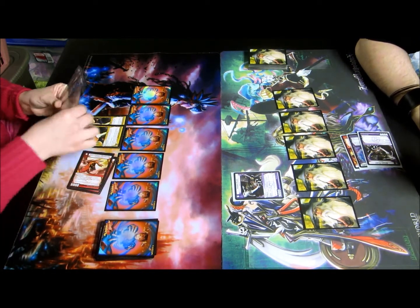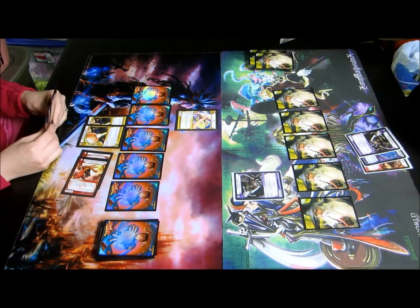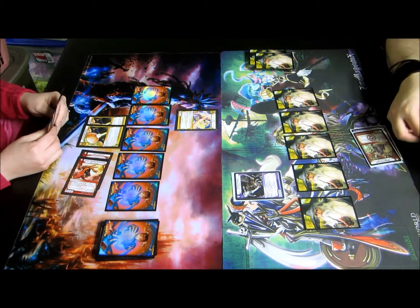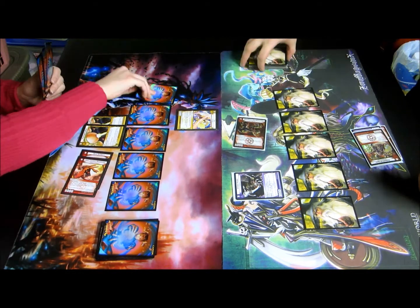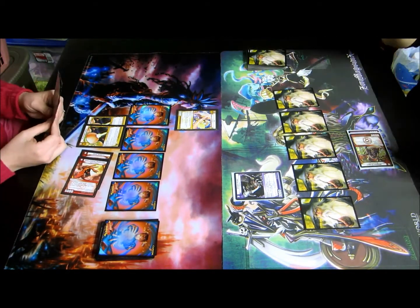I'm going to tap two for a Lux. Go ahead. Draw for turn. I'm going to put Bullgash Dragon in mana and play Yellowflame the Assaulter. Yellowflame comes in and breaks that shield. He bounces back to hand and pass turn.